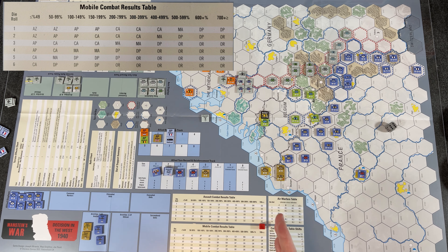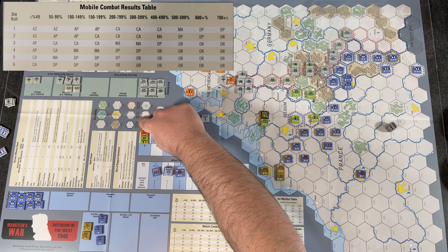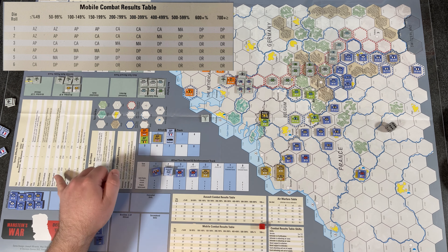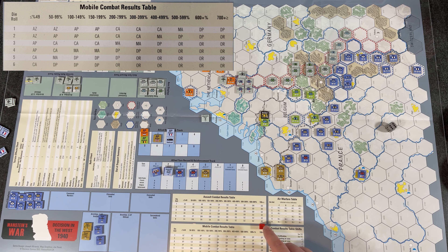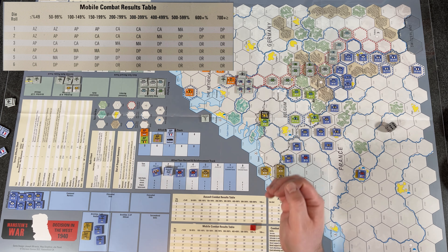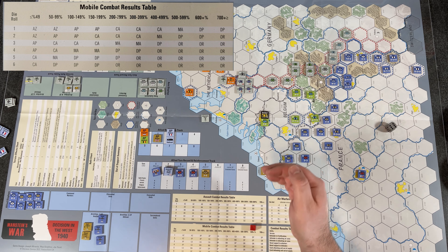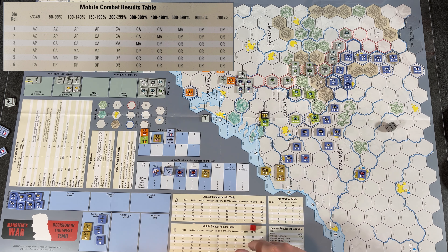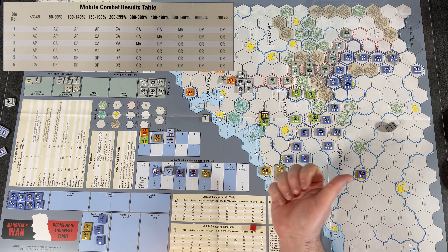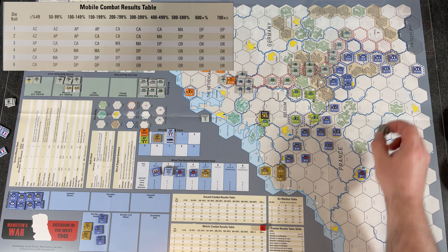Looking at shifts: there's a blue outline indicating an allied minor fortification, which gives a minus-one shift on the CRT, taking us down one column. However, we have a plus-two shift from the Manstein Plan, so we go back up two, ending up at 700%+. There's also the assault combat table versus mobile combat table — mobile combat is used when attacking with only mobile mechanized units, which we are, so we use that table.